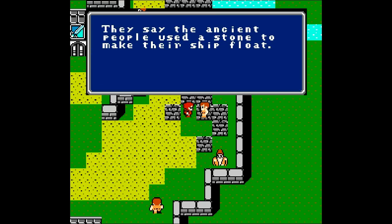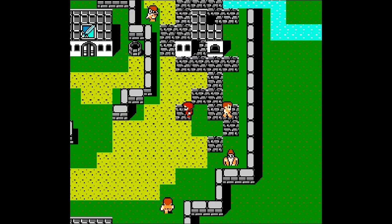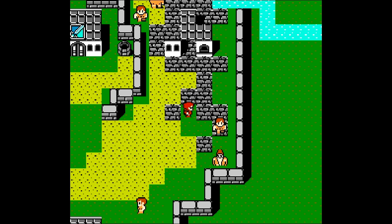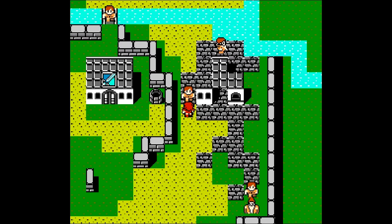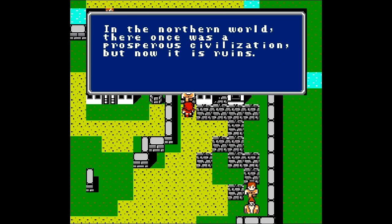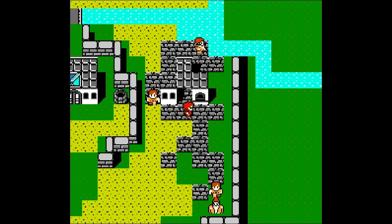If we talk to him, they say that an ancient people used a stone to make their ship float. That's a reference to the floater and it kind of spoils what it does in this game - it actually makes your ship float. If we talk to him, he'll mention that the Northern World was once a prosperous civilization, but now it's in ruins. Keep that in mind.